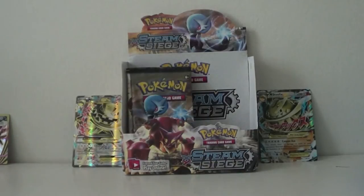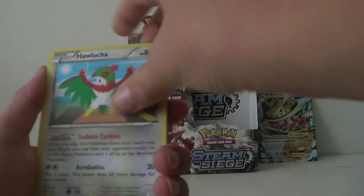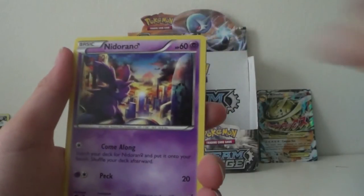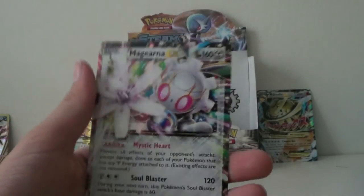Come on, we can do this! Volcanion, together you and I, we can get something good. Come on Volcanion, I believe in you — don't let us down. We got a Hawlucha, Tango, Special Charge, Nosepass, Nidoran Male, Litleo, Sneasel, Mareal, Hollow Underlow — and the rare is a Magearna EX.